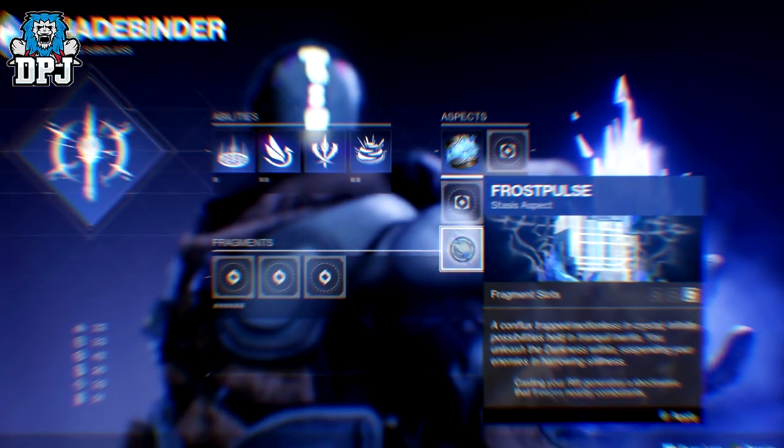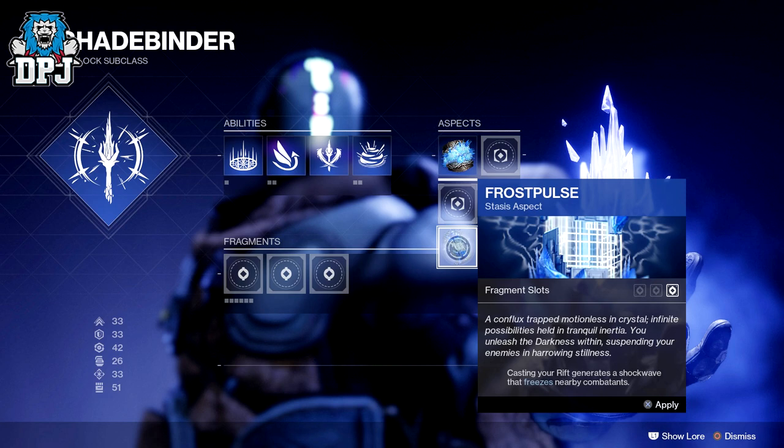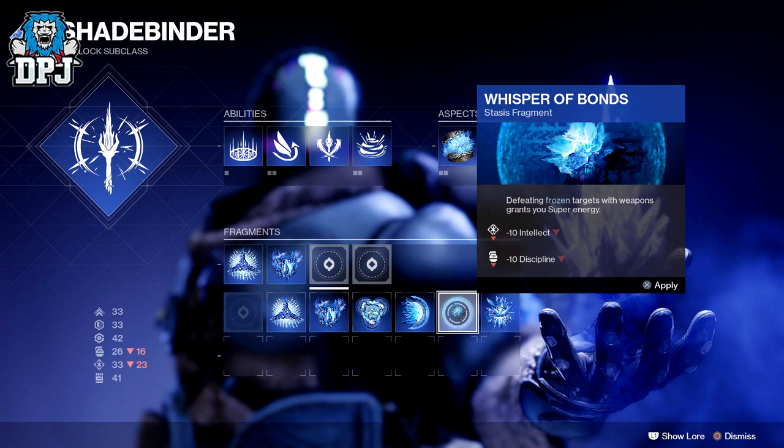Aspects manifest as physical items in the world, such as a Crystallized Rex Conflux or a robotic fallen arm, for example. When slotted in, aspects will offer players new abilities among other effects, and these abilities can be mixed and matched freely by the player. Many aspects will have space for fragments to be slotted in. Fragments are also physical items you can discover in the world that, when applied to aspects, offer additional passive perks such as stat bonuses that may come with penalties. Aspect upgrades are unique to each stasis subclass, while fragment slots are class agnostic, and how players combine these two upgrade types will lead to a range of customisable options.